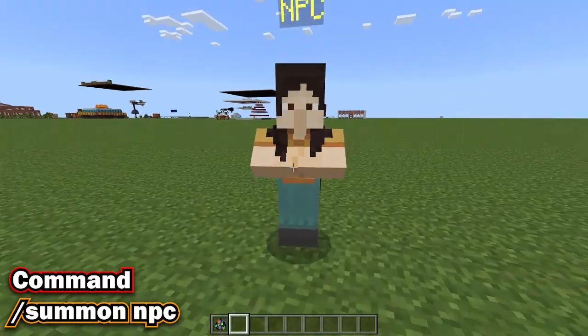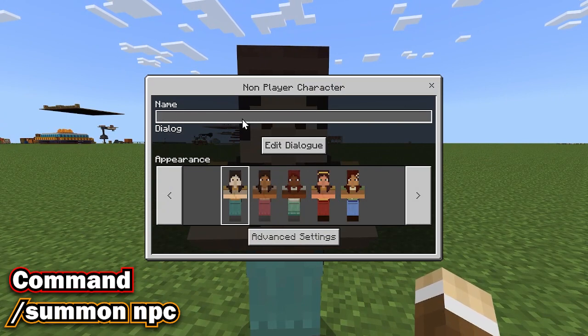Another secret is the NPC. With this, you can make it execute commands or just have a message.